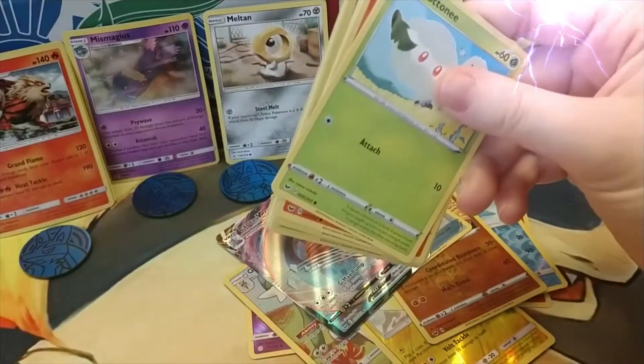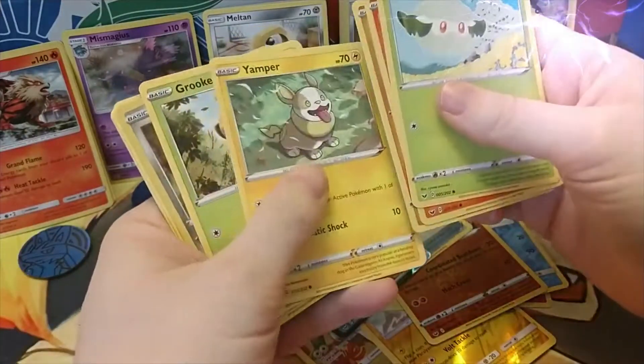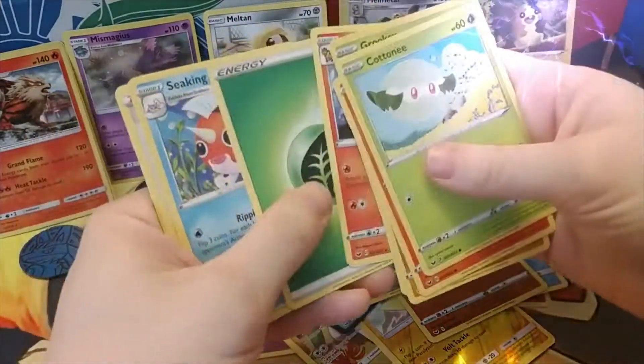Alright, last pack — let's see what I got: Wooloo, Scorbunny, Sizzlipede, Yamper, Grookey, Stunfisk, Ninetales.